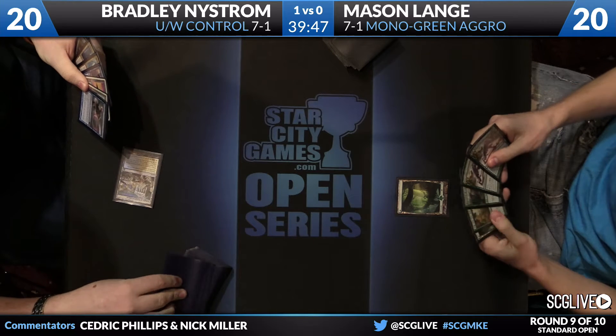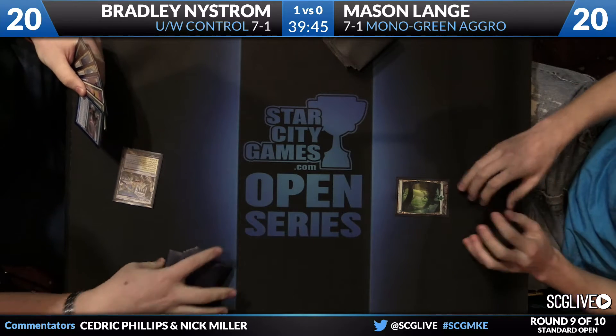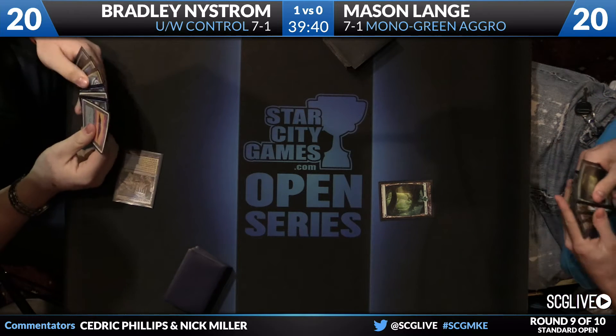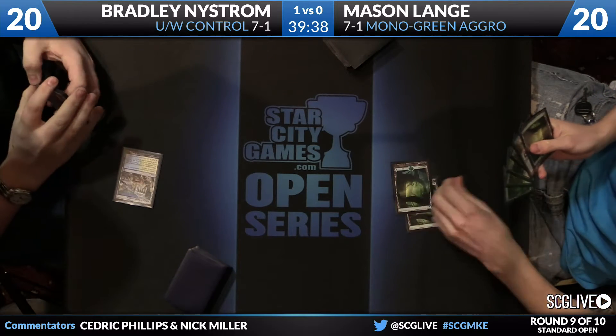I don't think there's a deck where Lifebane Zombie is better than the one Mason is playing, where literally every creature is targeted by it. No one-drop again. Temple of Enlightenment for Bradley. Might be a Burning Tree Emissary draw — I would hope for Mason that it is.